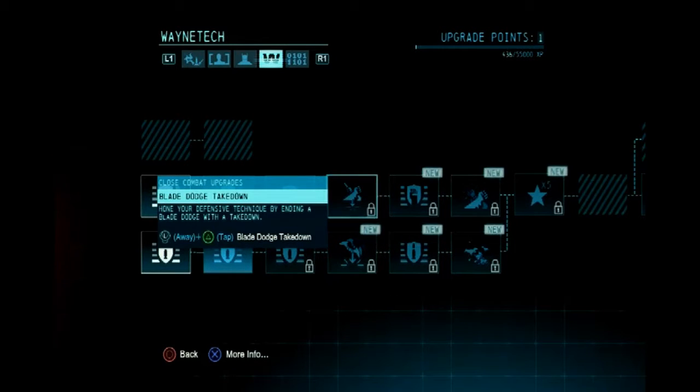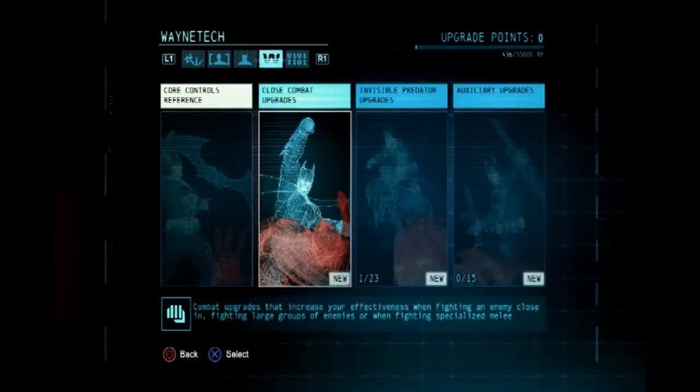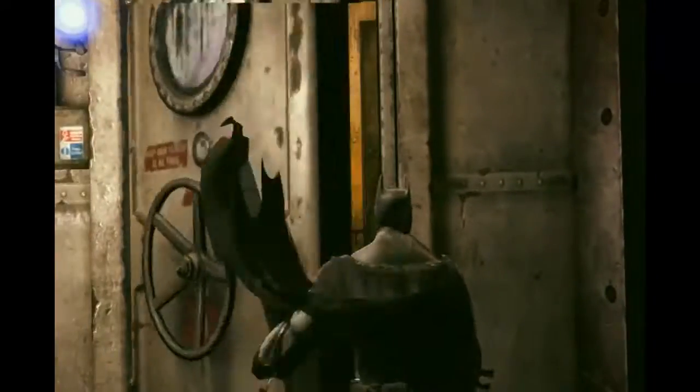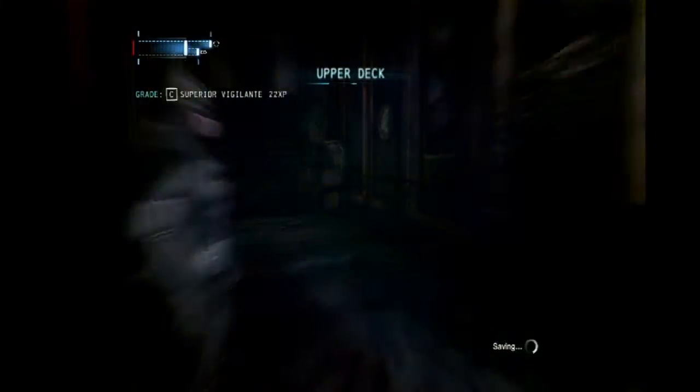At the moment I'm thinking I'll just keep upgrading these physical attributes until I can actually get some physical abilities that I really want. I'm not so much worried about the extra health as much as I want to unlock some combo upgrades. Now we're at the upper deck.